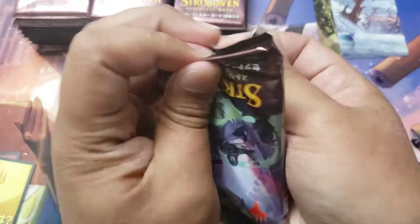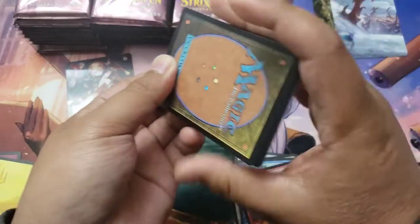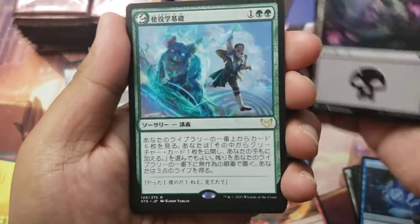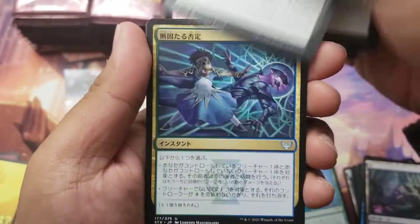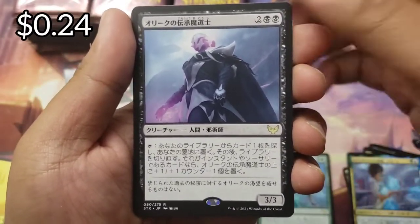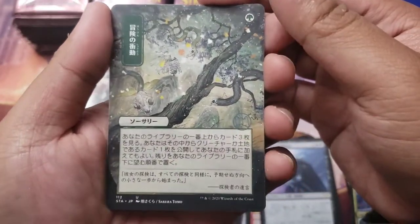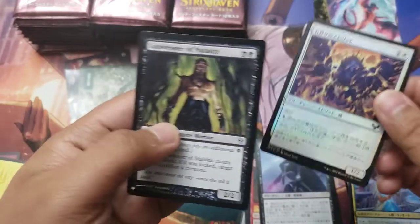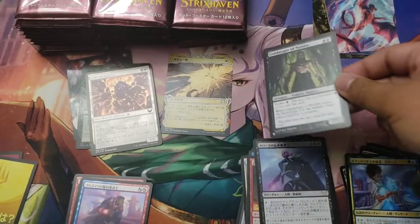By the way, I did get a haircut today - leave me a comment on what you think. Is it too short? I'm not sure I'm feeling it. Nice rare lesson off the bat. We got the Oric Lore Mage with an Adventurous Impulse - the Japanese cards are so glossy. And then a foil - the Gatekeeper of Malachar for our first list hit, uncommon.